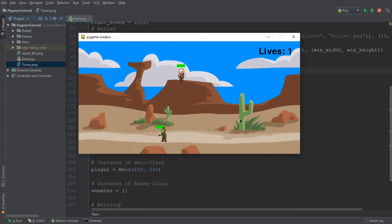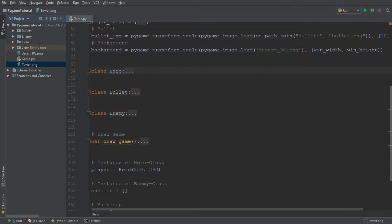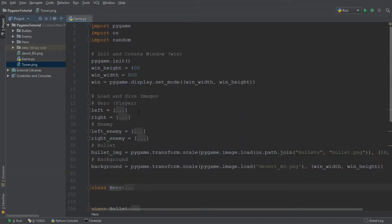Hi everybody and welcome back to another video in this PyGame Tutorial series. Today we are going to be finalizing the game mechanics. At the moment the game is pretty boring — we only have this enemy which runs across the screen, the player which we control, and we can shoot the enemy. Today we need to make some tweaks to make this game a little bit more interesting, moving in the direction of a tower defense game.